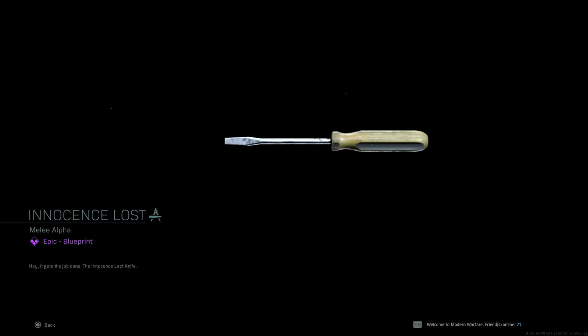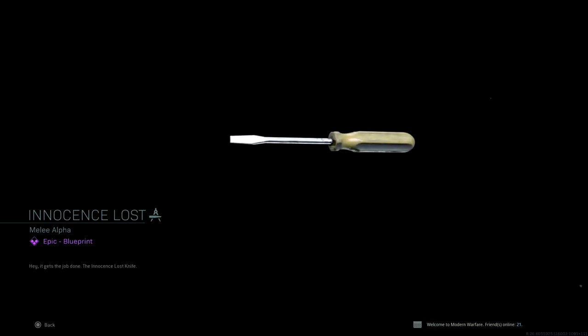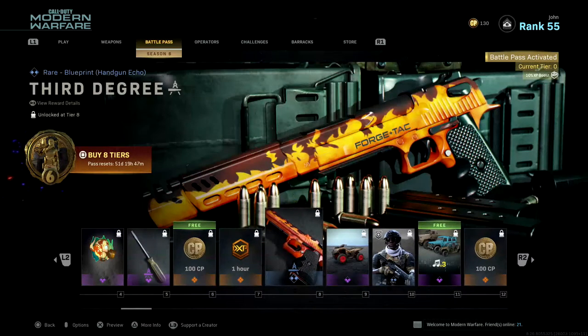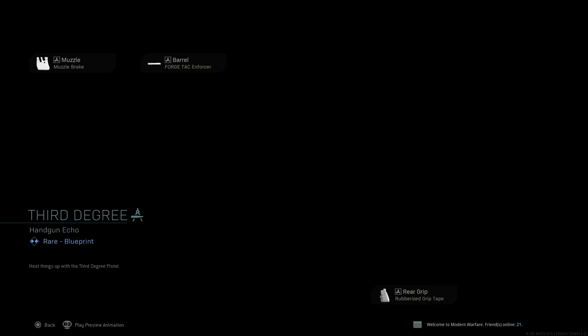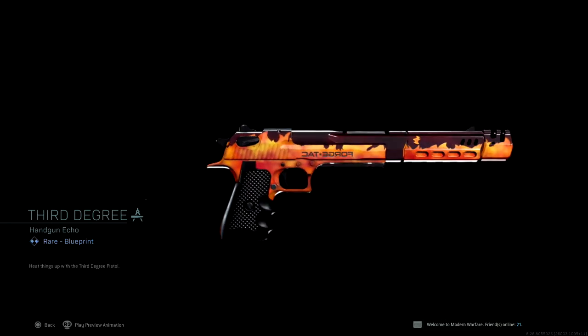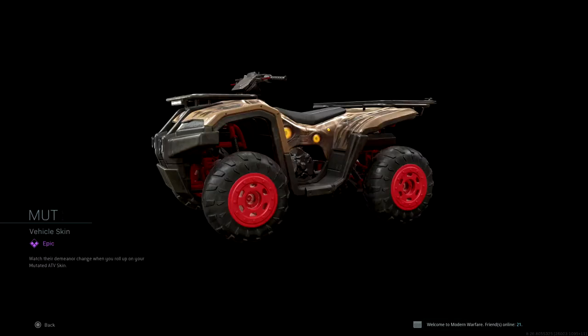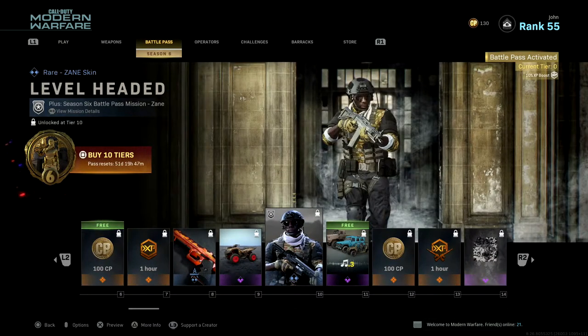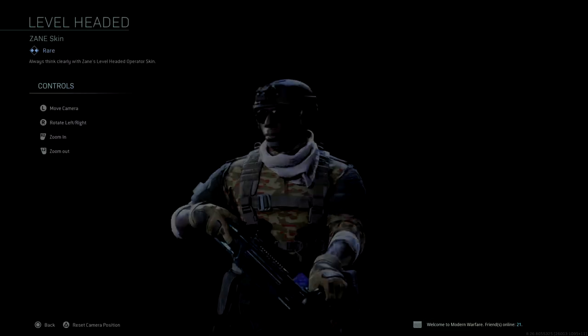For Tier 3, a one-hour double weapon XP token — always nice, and way better than a double XP token since we can't even prestige in Modern Warfare. For Tier 4, Heavy Hitter, an epic emblem. For Tier 5, Innocence Lost — an epic blueprint for the combat knife that is literally a screwdriver, so you can kill people with a screwdriver in Warzone, multiplayer, and Spec Ops. For Tier 6, 100 COD Points free — whether you have the battle pass or not.